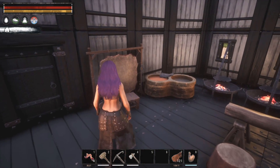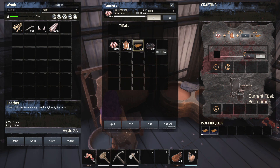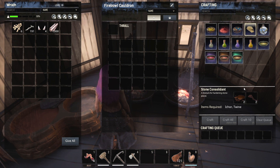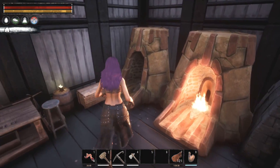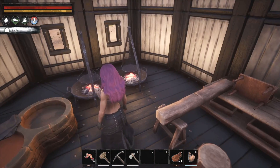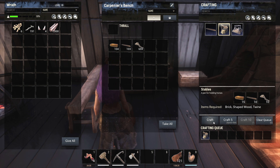Down here you want to make these first. Then I'd say you're going to want your tannery — you put bark in it as fuel, put hides in it, and it turns hides into leather and tar. This station you'll want to create Stone Consolidant, which helps you make hardened brick for tier three builds, and Steel Fire to make steel bars. Carpenter's Bench is for shaped wood and also where you'll make stables. Let's do that — I need twine, which is over here. Let's put the stables out outside somewhere — that'll take a few minutes, we'll come back.